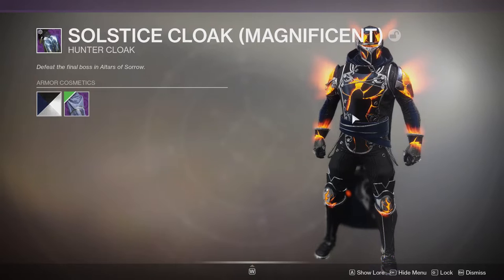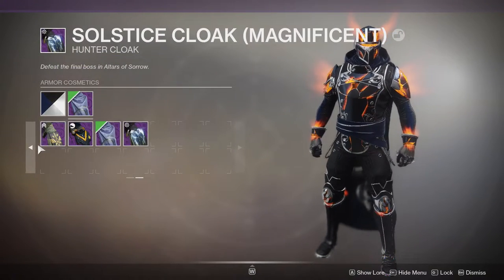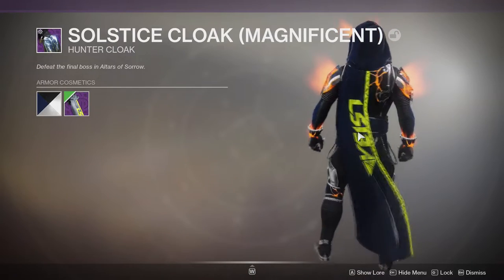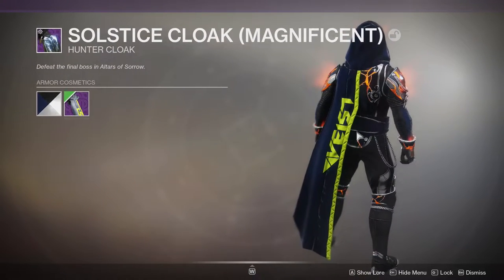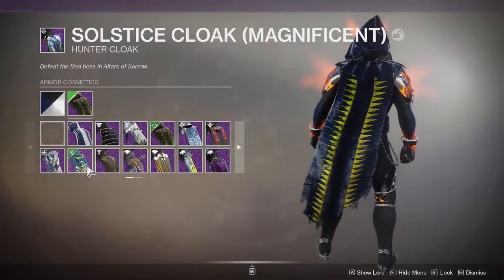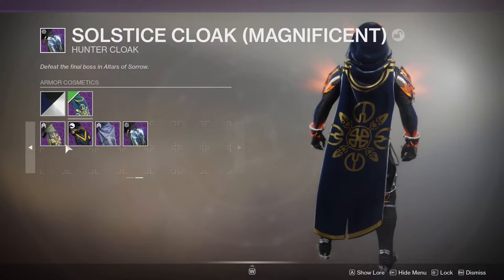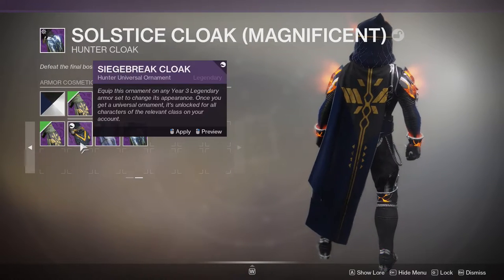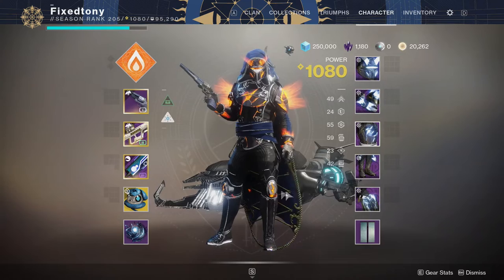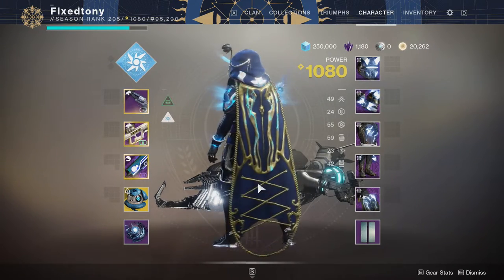I'd probably combine this chest piece with this cloak because it looks so cool. It's a really big annoyance I have with Bungie — the fact that they have things you just can't change color on. This is a perfect example, and there are so many others. But aside from that, this armor is wild — I love it, I absolutely adore this armor set and the ornament is really cool as well.